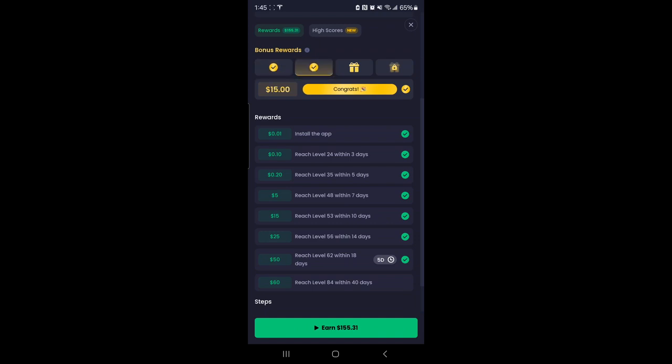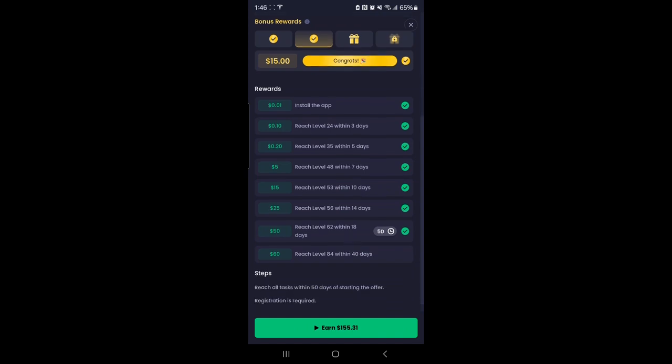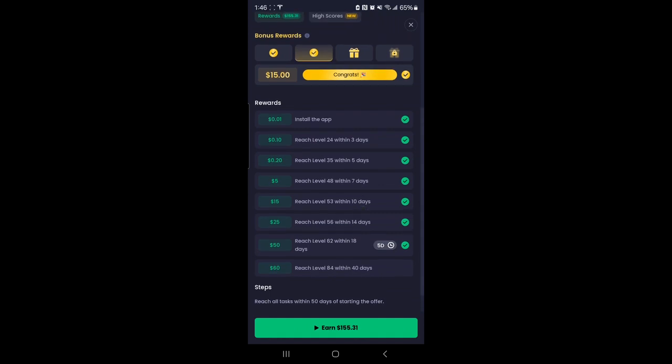I got to level 62 in 18 days — barely got it but I wasn't that efficient, so you can do it easier if you follow these steps. Level 84 in 40 days is impossible, so don't even try that one, but you can definitely get level 62. Let me show you the game and my tips.